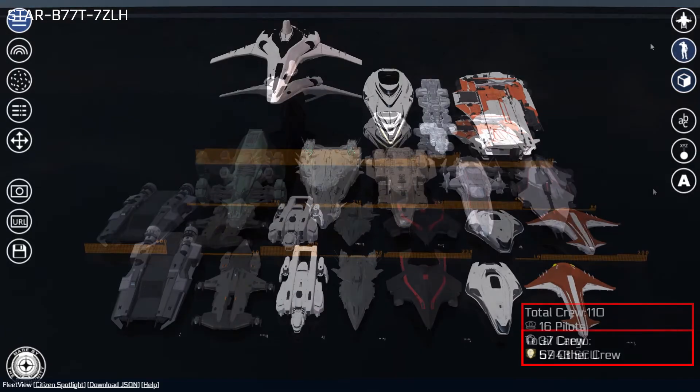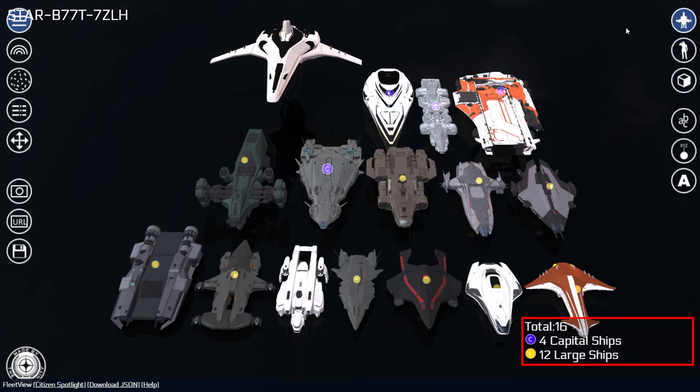Regardless of the overlay selected, a summary for the entire fleet can be viewed in the lower right corner.